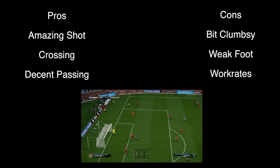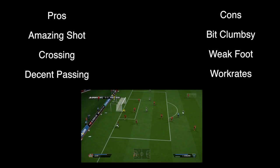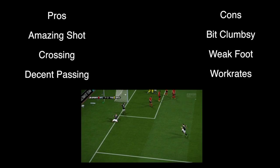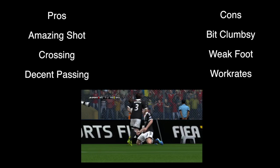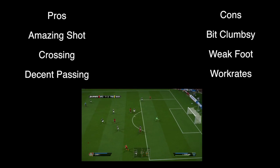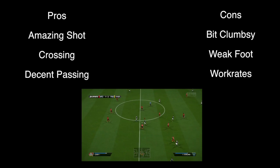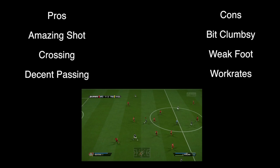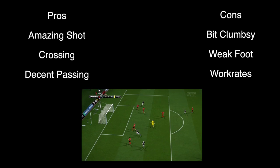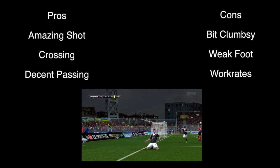His cons though: he is pretty clumsy and he does get knocked off the ball, and sometimes he just doesn't do anything. His weak foot is shocking — even though it's 3-star, it feels like 2-star or 1-star. Just get it on his right foot because if it's on his right foot it will probably go in, as long as it's on target with that shot power. I also faced a few freakish goalkeepers that managed to save some of his shots. His work rates are medium/medium — I wish it was medium/low because he just stands there half the time, and you have to do a 1-2 pass just to get him running up field and set up for a goal.